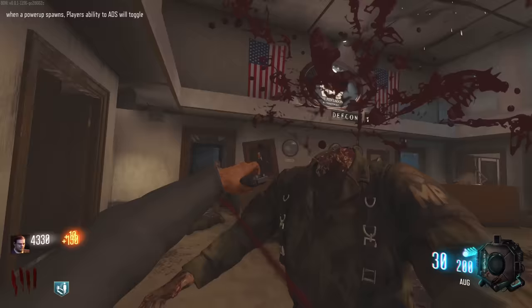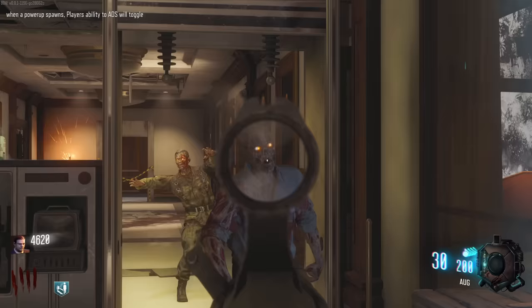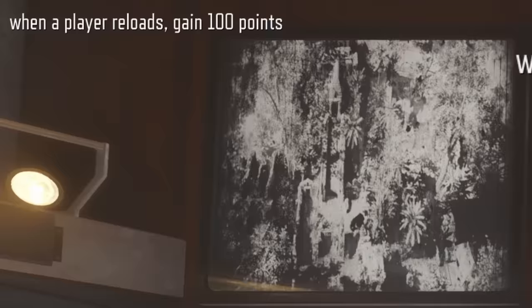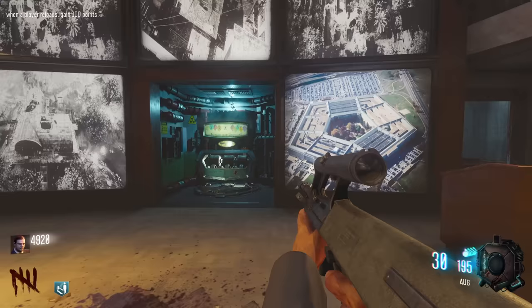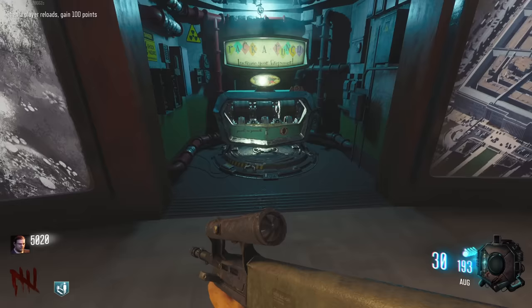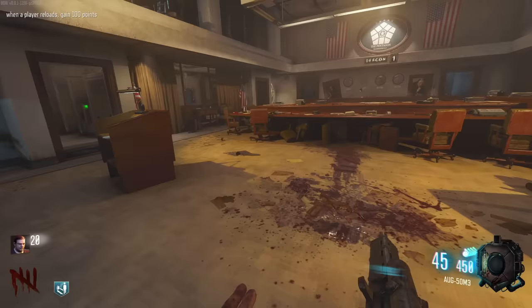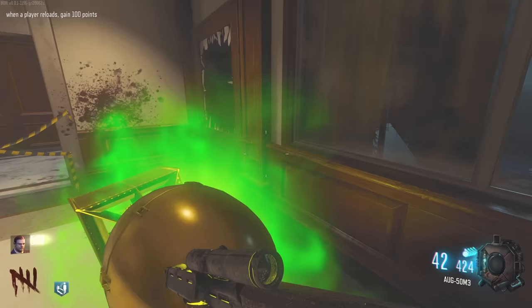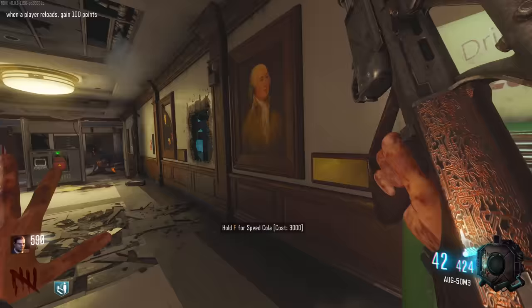I might actually go for pack-a-punch straight away. Normally I don't - normally I go for something else. Oh my god - when a player reloads, gain 100 points. So reload - boom - and now we can pack-a-punch, easy peasy. There we go, the ORG 50 M3 - look at that chunky barrel at the end, it almost looks like it's got a grenade launcher on it. We're gonna nuke but we'll pick it up. We've got speed cola here.